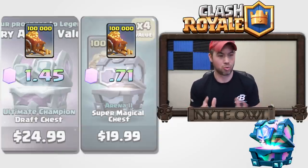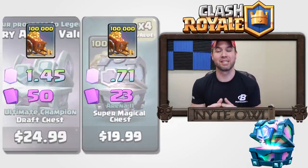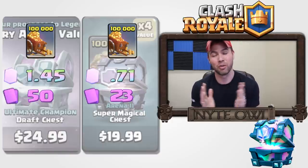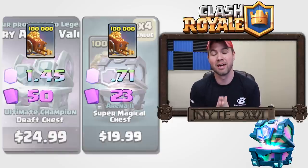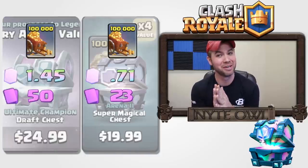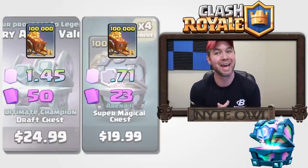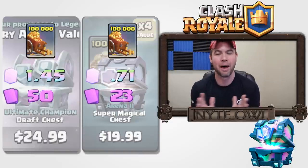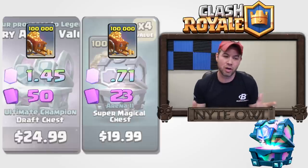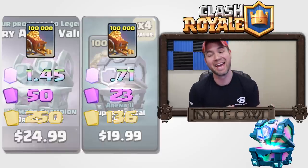Looking at the epics on screen, you get 50 epics with the ultimate champion draft chest and only 22 epics with the super magical chest. I put 23 on there because if you don't get the legendary you get that 23rd epic instead, which is nice, but obviously you'd rather have the legendary.